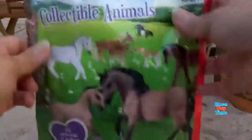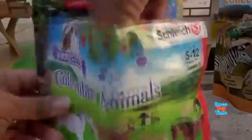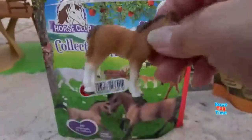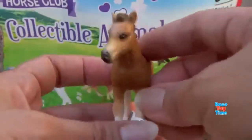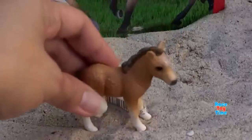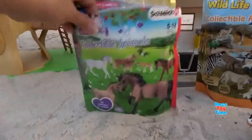Next, we're going to open up the Horse Club blind bag. This contains two animals. So what do we have here? Let's open this up. And we have a young pony.